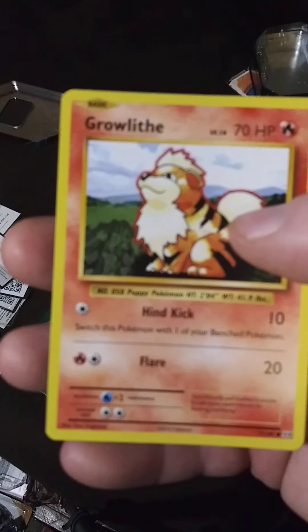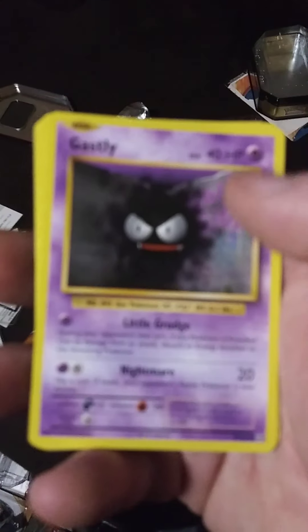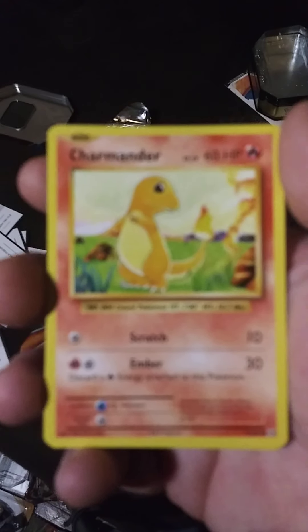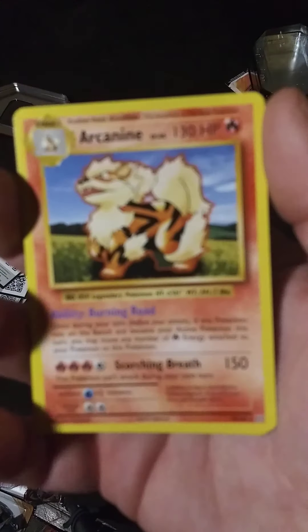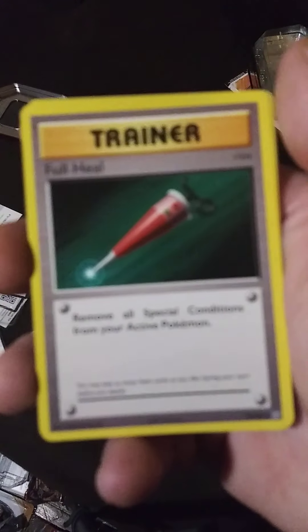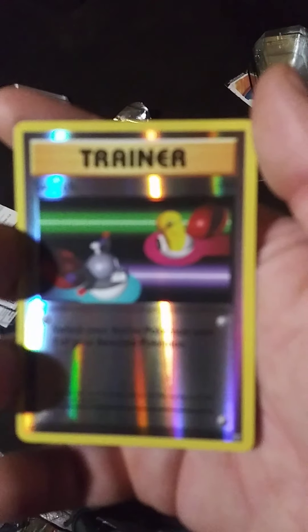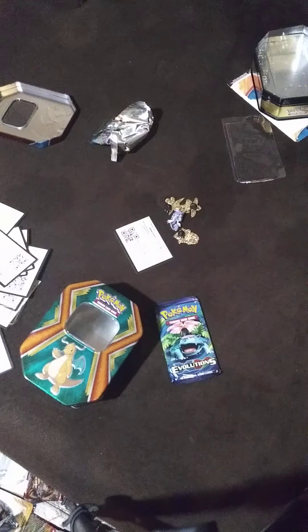Staryu. Oh, a Growl — definitely got to get a better camera. Charmander. Looks like I missed it — it's Arcanine, non-holo. Got a Porygon, Poliwirl — sorry about the blurriness, I will get that fixed. And the trainer card. Down to the last pack.